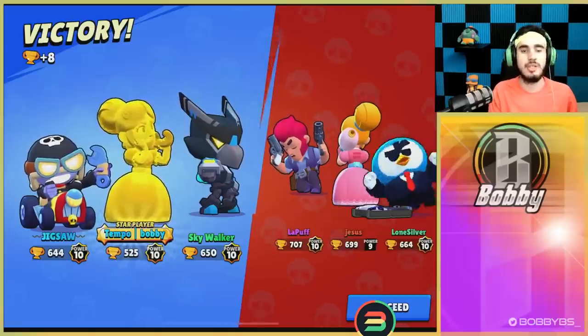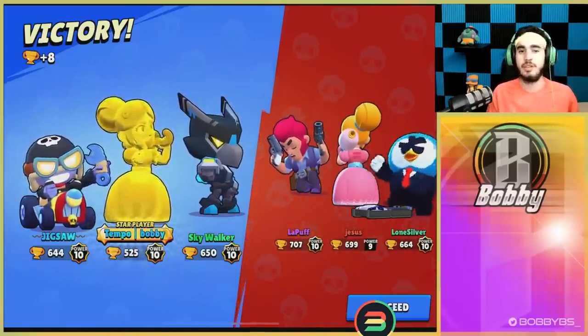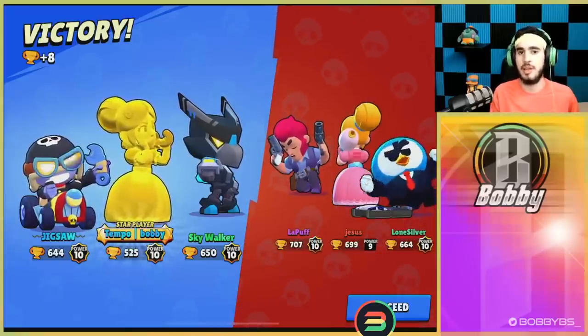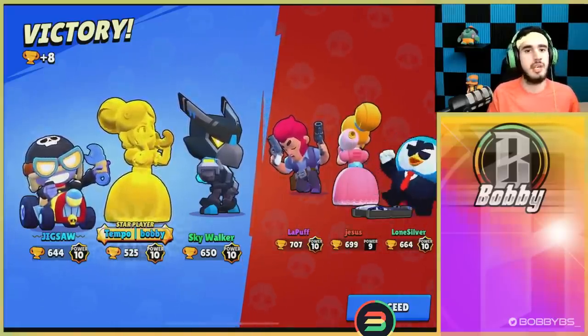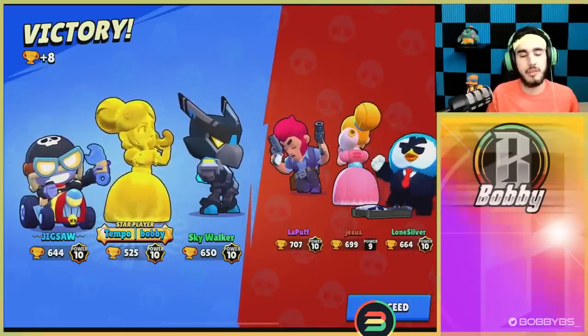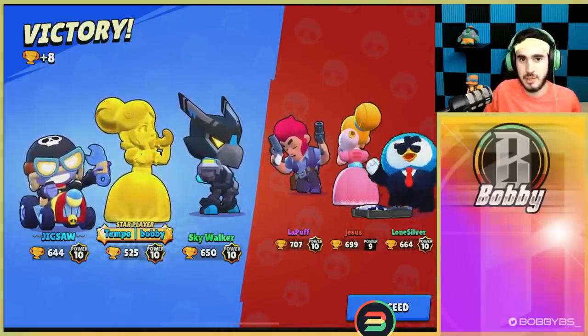If you're playing Piper, keep your distance. Go to a side where there's not too many things hiding your opponents, but where you have something you can fall back to — heal up for a second. With that being said, I'm going to hop into the next game and teach you guys how to use the other star power. It's a very different game style, so let's show you what's up.